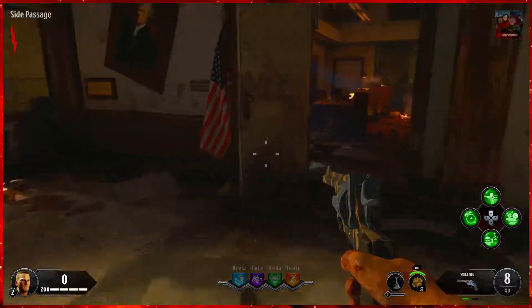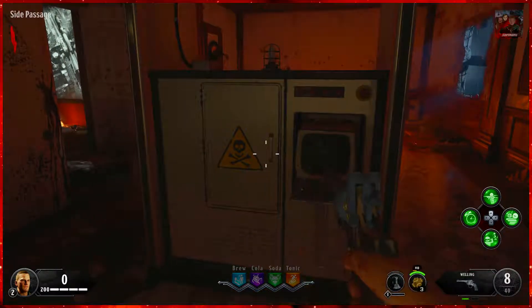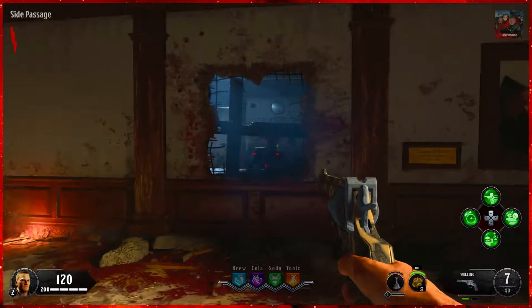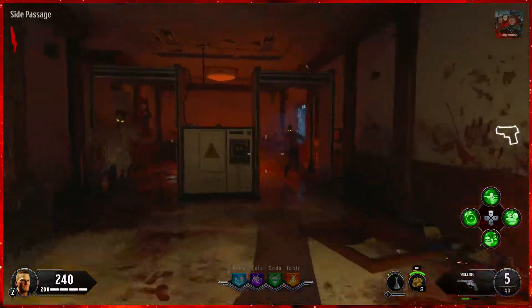What's going on guys, Hades here, and today I have for you another achievement guide on Black Ops 4 Zombies for Classified. For today's achievement guide we're going to be doing the Shock Value achievement. To unlock this achievement you simply need to get 115 kills with the electric traps inside of Classified.